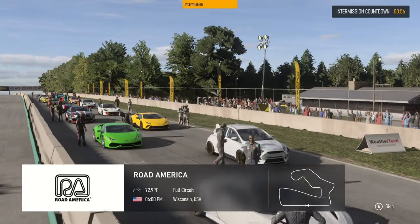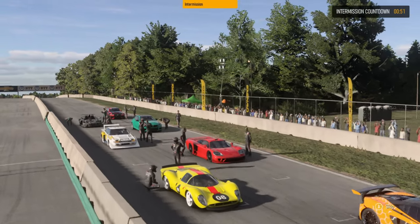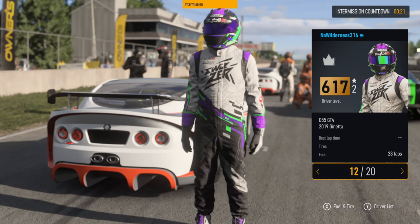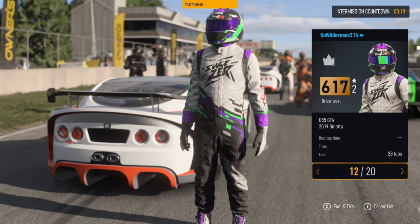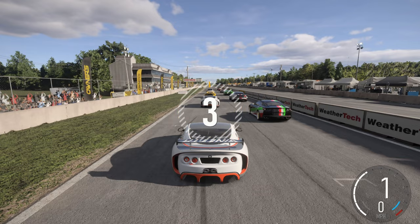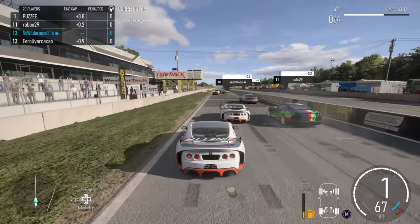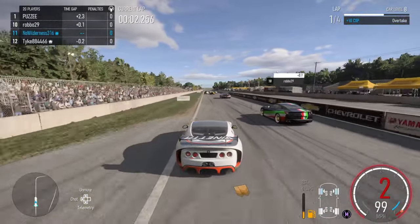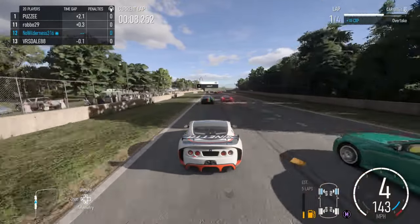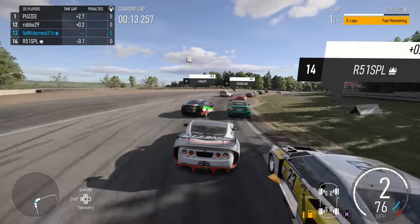All right, we are back here in Forza Motorsports and we are in the S-Class open lobbies. We are in the new G55 GT4 - gave it a little bit of a tune and let's just give it a try and see how it goes. Let's jump to the first race. It's kind of a weird-looking car from the back. I know we are not gonna be the quickest car in this lobby, but should have a lot more handling than a lot of these guys.